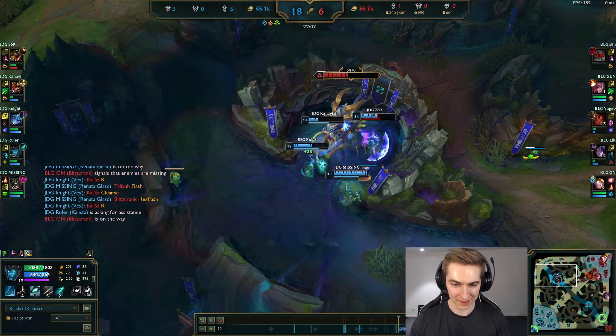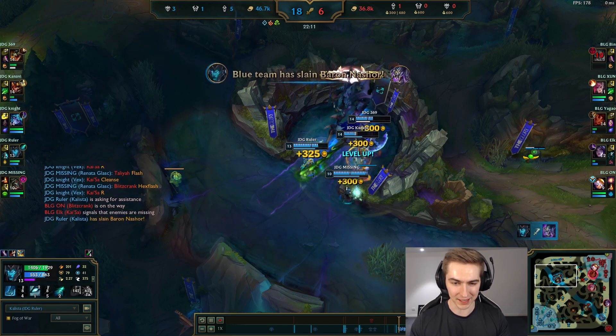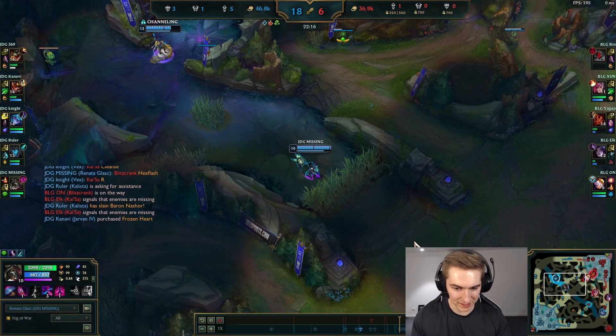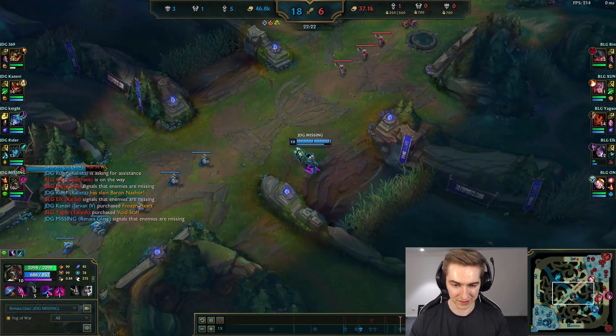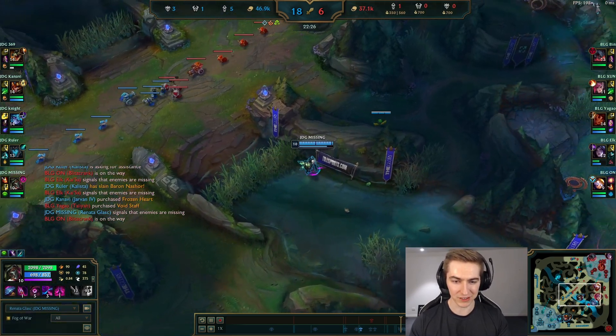I have another example from JDG — this team is just so good at using their Baron it blows me away. In this second game, you'll notice they all base at the same time. Renata stays on the map since she's full HP and mana. The main point is: after you take Baron, if you need to base, recall as fast as possible. You can't waste time taking Gromp or pushing a side wave — you want to be basing as soon as you can so that you can pressure as soon as you can.